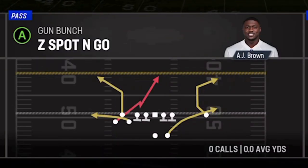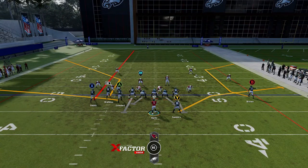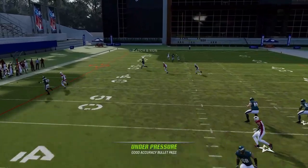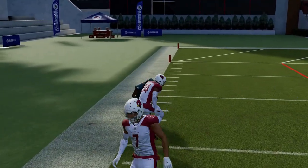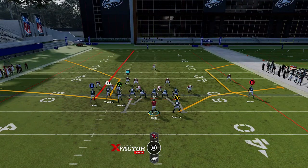Next up, with the Z Spot and Go — very similar concept. I'm just going to streak the X route. If the A route gets open right away I'll take it. If it's man coverage, just wait a little bit and then typically the RB route will be open above it. So it's really a two-read play between the A route, which is typically only a zone beater, and the RB route, which is a man or zone beater.